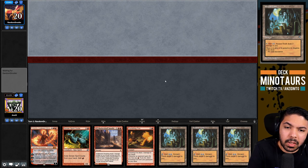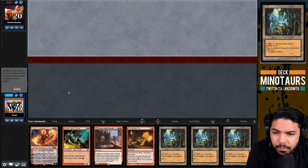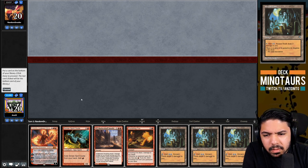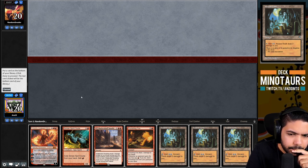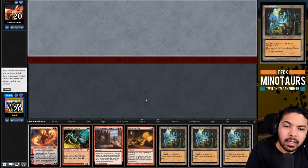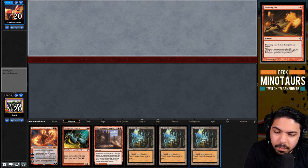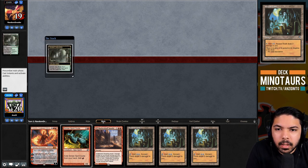The sequencing plan: Ancient Tomb turn one, Shatterskull Smashing turn two, then Ancient Tomb into Chandra turn three. We consider binning an Ancient Tomb to get greedy but if we get Wastelanded we're in too much trouble. Better to mitigate the impact of Wasteland on this hand. Opponent plays Verdant Catacombs, then Green Sun's Zenith for Dryad Arbor. We wish we had that Punishing Fire, but maybe it's fine. We play Didgeridoo on turn one.